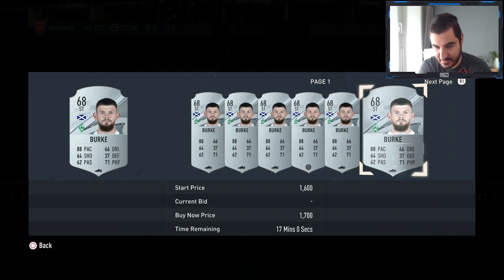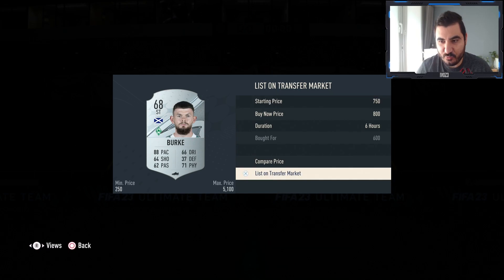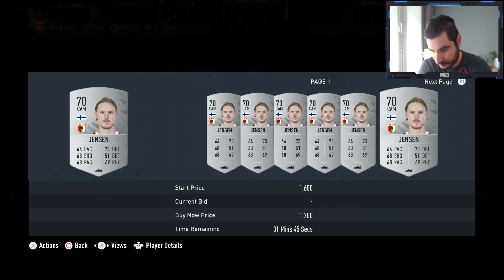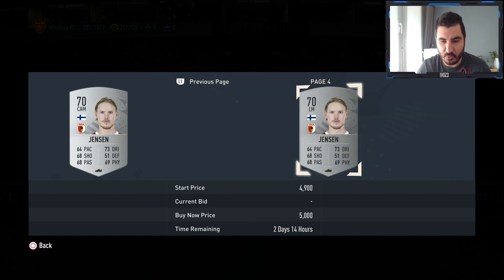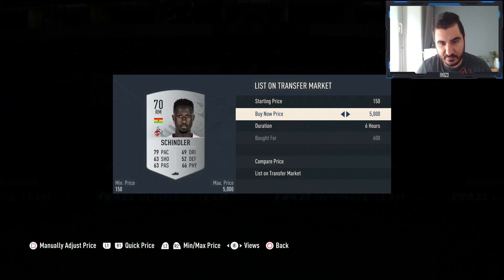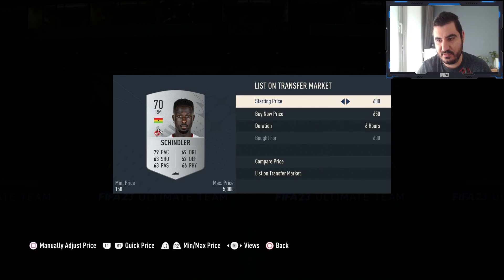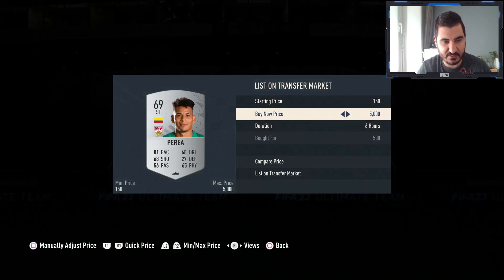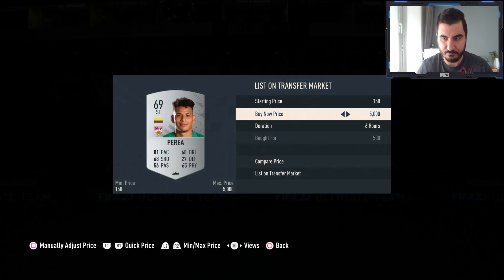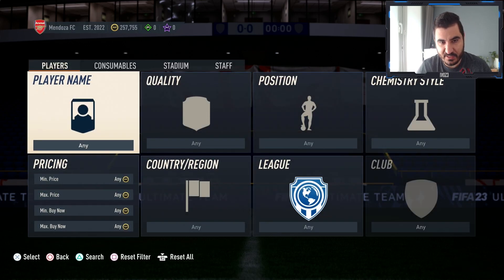We're gonna flip these guys for around 800 coins each, making around 100 coins per card. I know it's not amazing but we can definitely earn more. This guy is probably gonna be gone straight away for 800-900 coins. I'm gonna try listing one for 750 — and this one I got for 500 is definitely gonna sell for 700. In my opinion this is a super easy method.